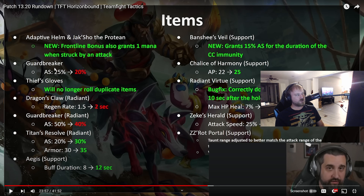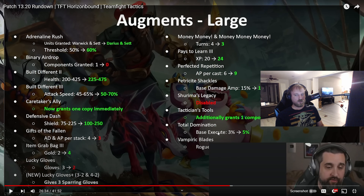For items: Adaptive Helm added a frontline bonus giving one mana when struck — that'll make it slightly better. Guardbreaker got another nerf, which is kind of wild. Thieves Gloves can't roll duplicates anymore — more of a rework. Dragon's Claw Radiant got nerfed, 100% due to Cho'Gath. Radiant Guardbreaker also got nerfed. Titan's Resolve Radiant went up — I think that deserved a buff. Aegis had its buff duration changed. Banshee's Veil now grants 15% attack speed — I'm probably still never picking it. Zeke's Herald got buffed to 35% attack speed, and ZZ'Rot had its taunt range adjusted.